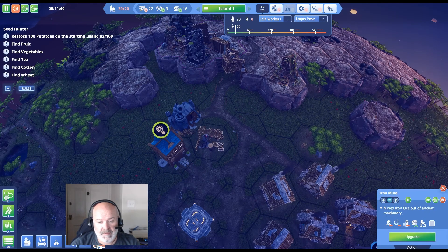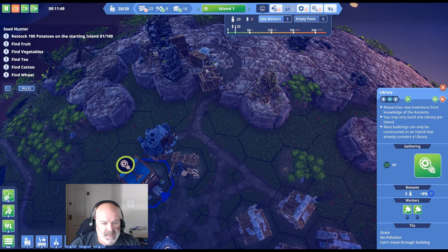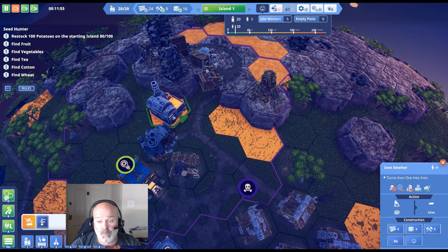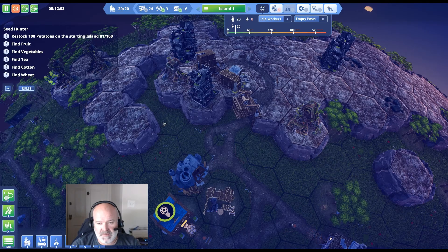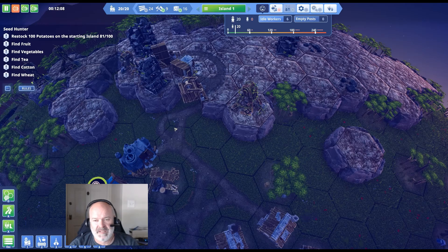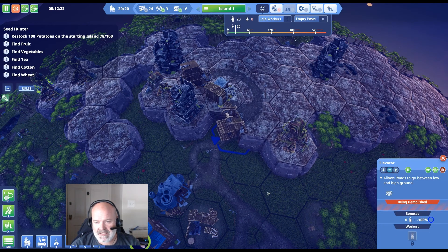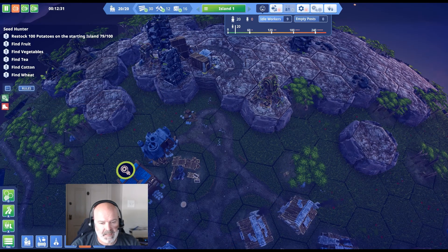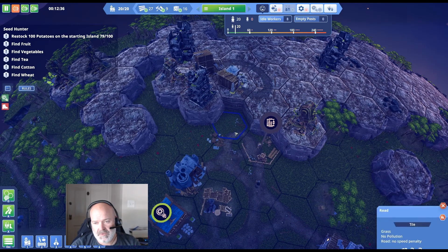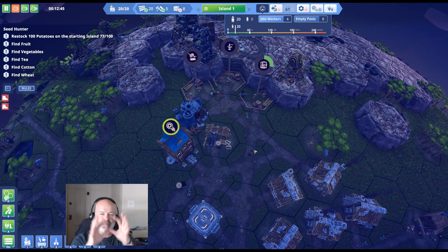Let's expand and put one more woodcutter out here. I really want to get that 20 tools for the repair. We can build the iron smelter and toolsmith right now — the iron smelter turns ore into iron. I'll extend the road and put them back here near the pollution zone. Let's demolish and move the elevator to a better spot, then place the smelter and toolsmith together so the pollution scrubbers can work that spot more efficiently.